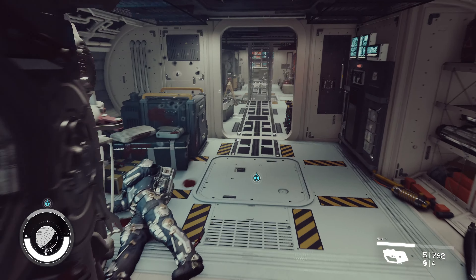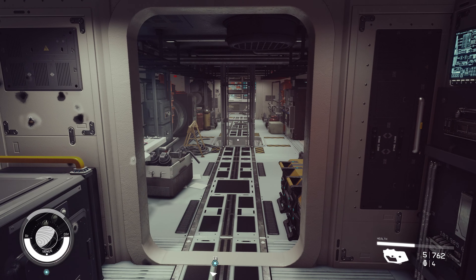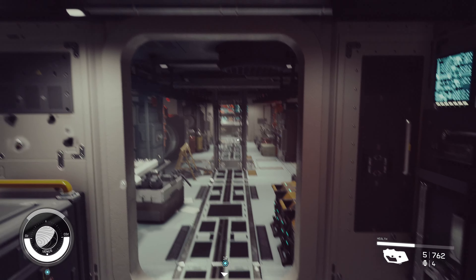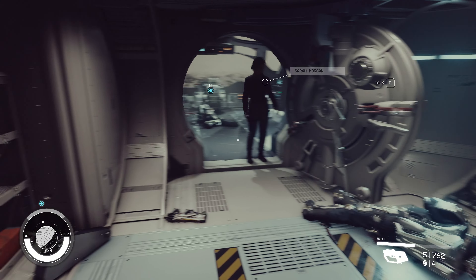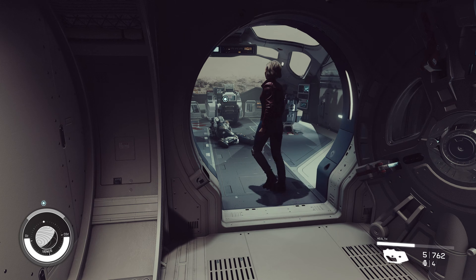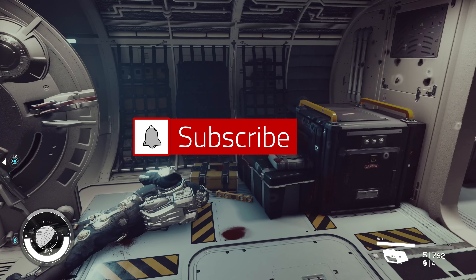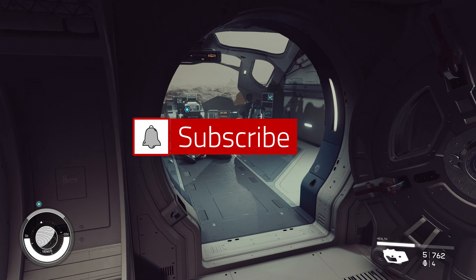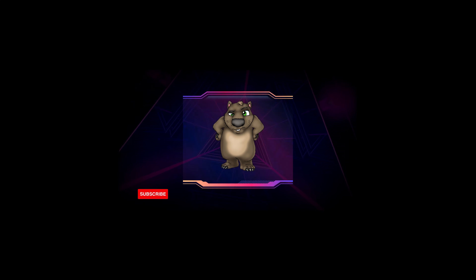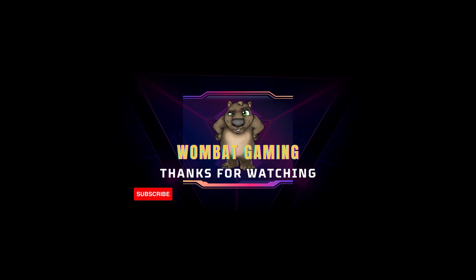I'm just going to loot this ship and make it my home ship. Then I'm going to walk back to my old ship and just take off. Oh, there he is — I knew he hadn't gone far. Alright, take over the ship. Again, I'm going to have to check it for contraband.